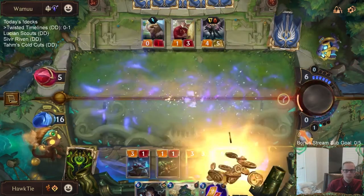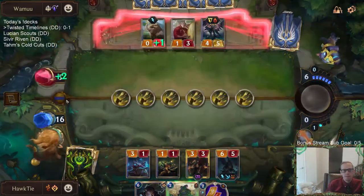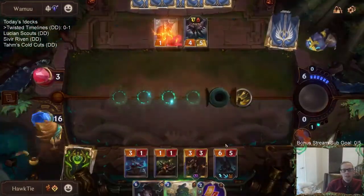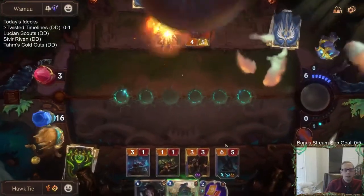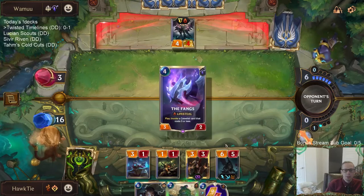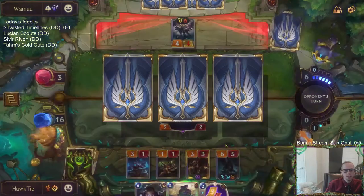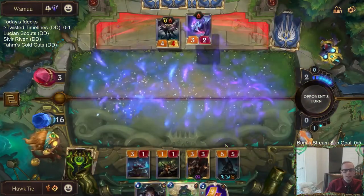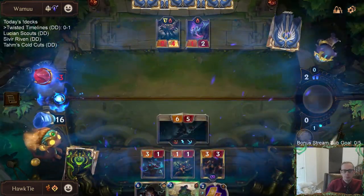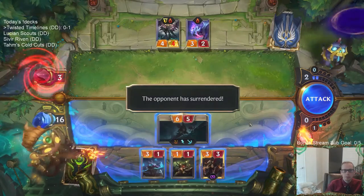We'll do that Tear of the Tides. They could have Sharp Sight — that 2-mana plus 2/plus 2 that blocks Elusives. Not Star Shaping, not Star Spring — Sharp Sight! There we go. No Sharp Sight — that's a good win against a good deck.